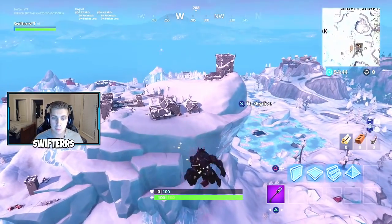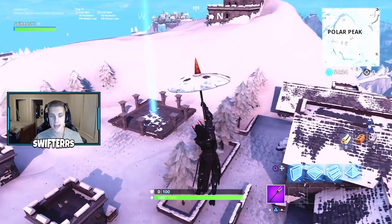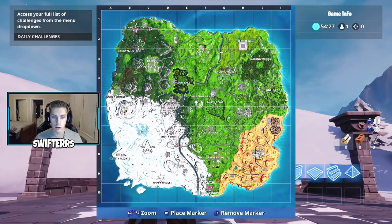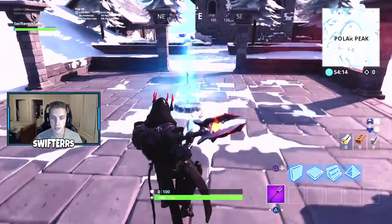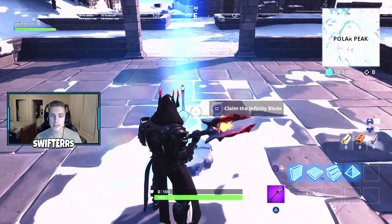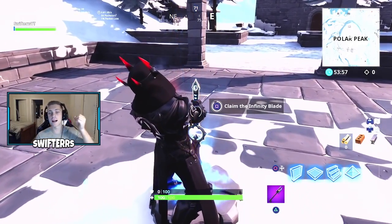For those of you who don't know, the Infinity Blade only spawns at Polar Peak. This is the only location where you guys can get it, which means there are going to be a ton of people trying to land here to grab it. As you guys can see, it's literally going to be located in the center of Polar Peak — right here on the map. All you need to do is go up to it and hold Square, or whatever button you use on Xbox or PC, to claim the Infinity Blade.